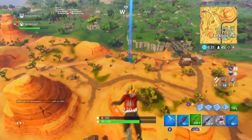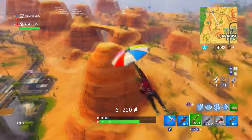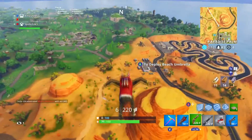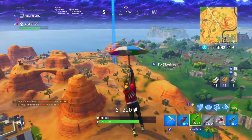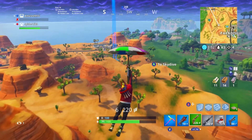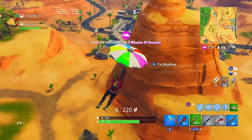A fun fact about these portals is you can actually get three people to fit through them if you go through at the exact same time. You can get even four if you are all in an ATV, which is the newer vehicle. Personally, I think they're a great addition to the game as a replacement for the gravity rocks — I know some people had their mixed opinions on those — but most people seem to be liking these so far.